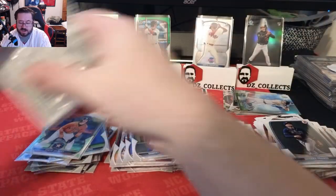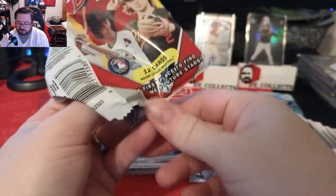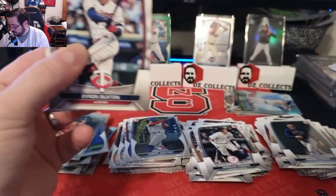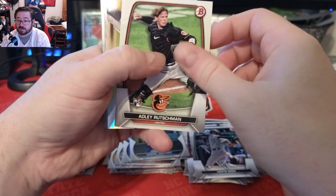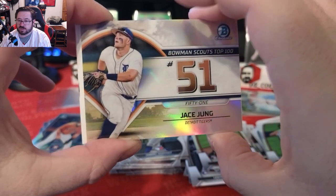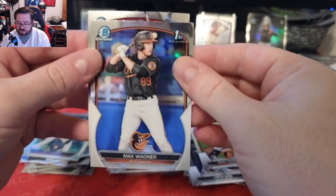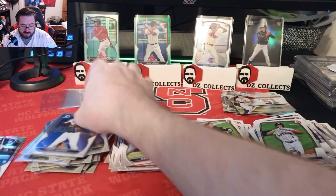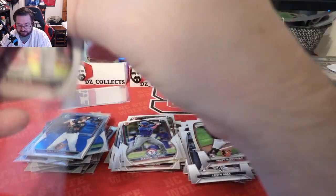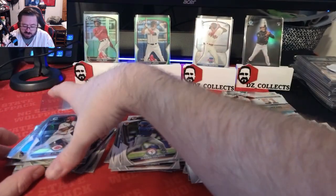Last pack — getting some magic touching the NC State logo. Looks like all base here: Byron Buxton, JJ Bladet, Miguel Vargas, Pena, Sosa, and Rutschman rookie. We have number 51 on the Scouts Top 100, Jace Young. We have a Jacob Berry first paper, Javier Asario first paper, figure row. Our chromes are a Max Wagner first, and a Cam Collier first — a good little prospect, first card right there.